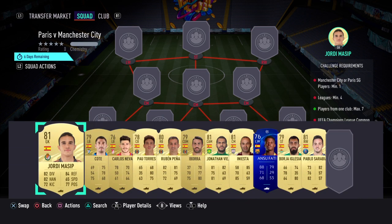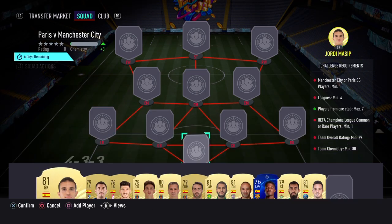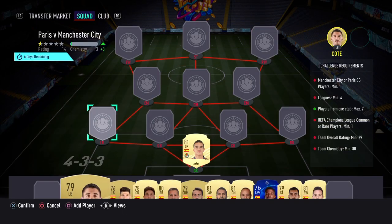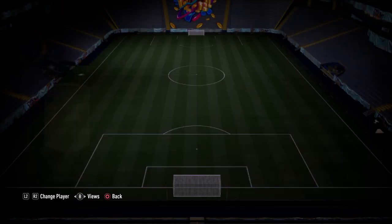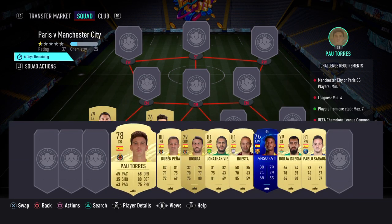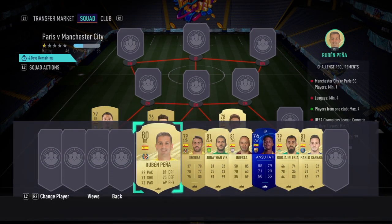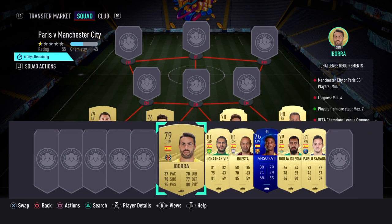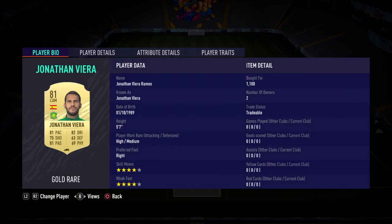I'll put the players in position to show how much they cost. In goal we've gone with Jordy Massip, who costs 950 coins. At left back we've gone with Kote, who costs 900 coins. At left centre back we have Carlos Never — you can have any Spanish player there, as we didn't really need any more rating. Right centre back we've gone with Pau Torres, who costs 1.2k. Right back we have Ruben Pena, who costs 1.1k. Left centre mid we have Ibora, who costs 900 coins. Central centre mid we've got Jonathan Vieira, who costs 1.1k.